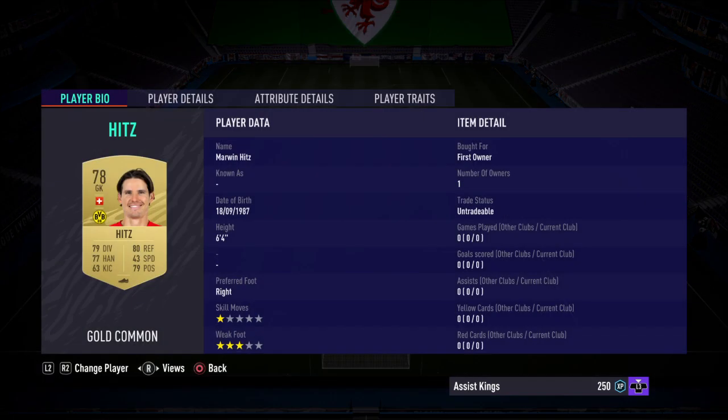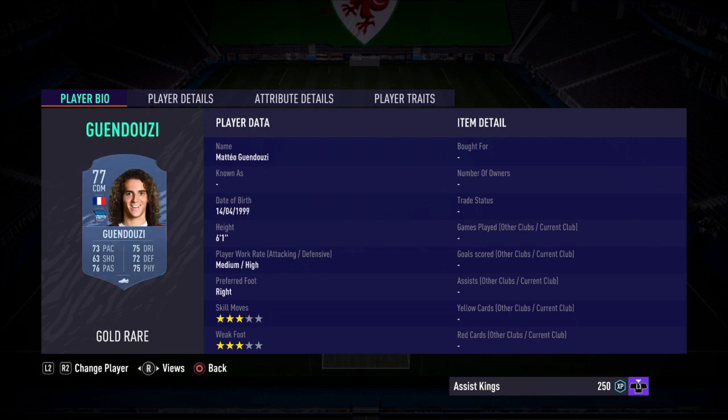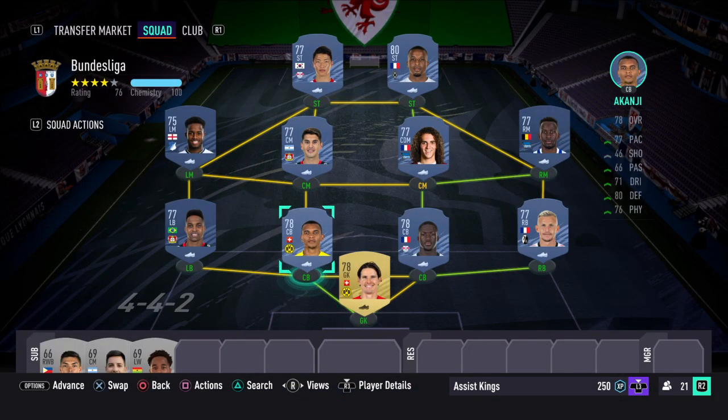If you do want to copy the team, we have: right back Schmid, two center backs Konate and Tah, left back Wendell, right mid Lookman, two center mids Guendouzi and Palacios, left mid Sesnyon, and up top Plea and Wanghi Chan. You don't have to copy the team, but just remember you do need a full squad of Bundesliga players. Players may rise in price since these are Bundesliga players, but the team shouldn't cost you more than around 10k if you're building from scratch.